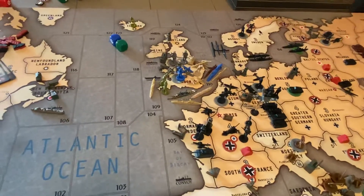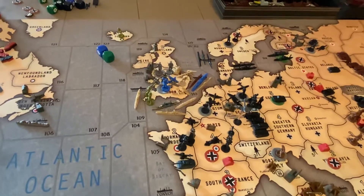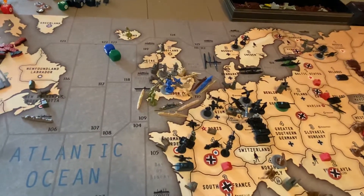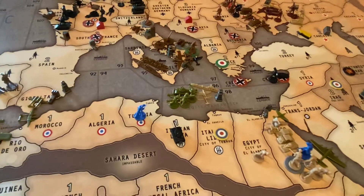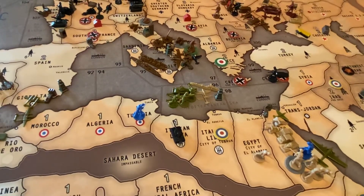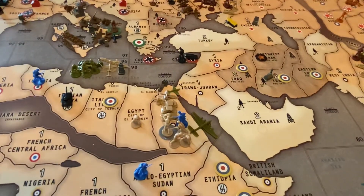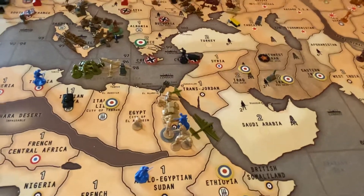Recap: Sea Zone 109 - transport. Sea Zone 110 - transport, destroyer, battleship, submarine, and some allies. London - two fighters, two AA, infantry, tank, and some more allies. Malta - two fighters and a newly placed airbase, and a destroyer in 96. Egypt or El Alamein - one infantry. Egypt - five infantry, two mech, two artillery, and a tank. They sat there the whole game, did nothing.